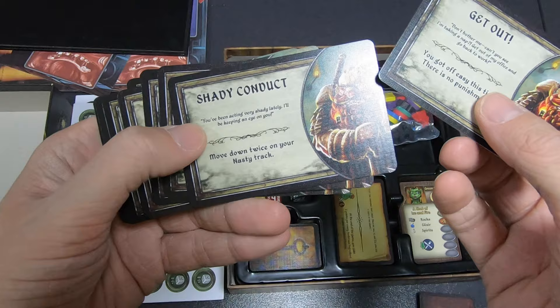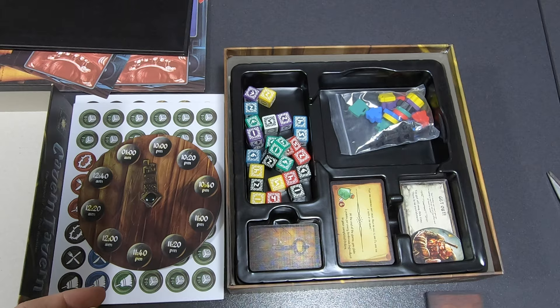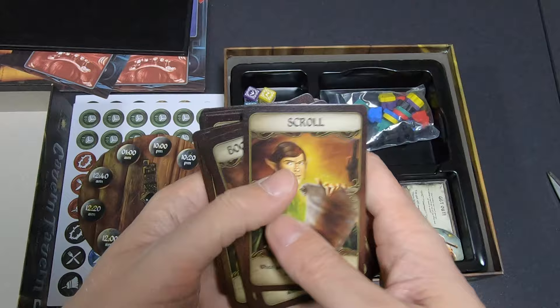I cannot say enough about the art. There's a 'Get Out' or 'Shady Conduct' card — I guess that's the barkeep who always messes with you, and maybe you can send him on to other players. Then these cards are special abilities: Scroll, Book of Potions — they give you special stuff.